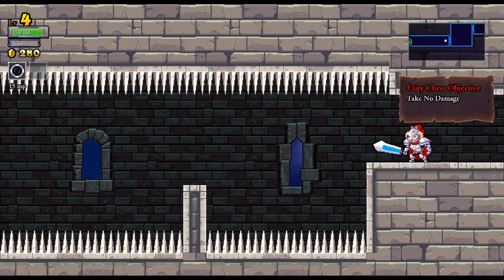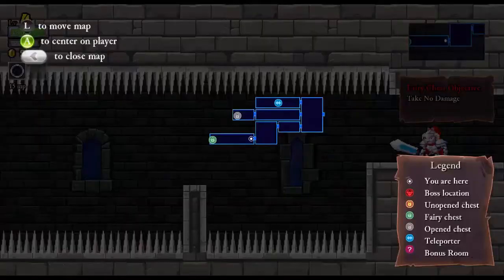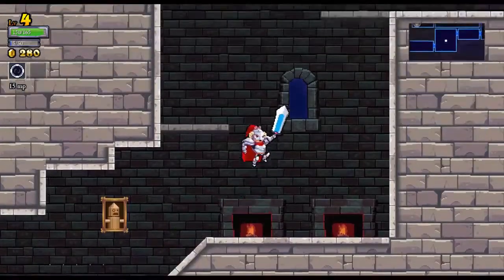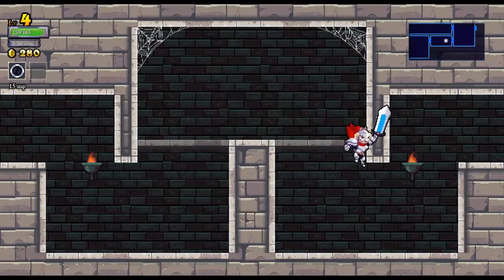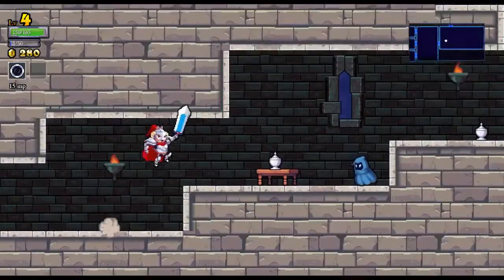This one says take no damage. So if we can make it from here to the end without taking any damage, the contents of the chest will be ours. If we mess it up, it's gone — we can't leave and redo it. We only get one shot. We cannot do this because we don't have the dash. If we had the dash, we could dash across the spikes to the safe points. Since we don't, we literally cannot complete that challenge.